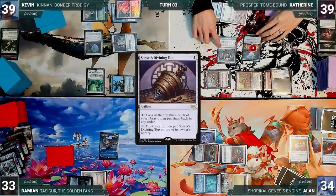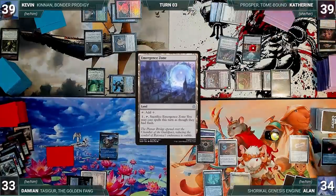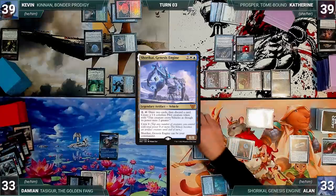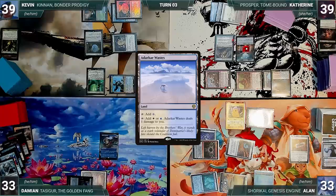Katherine activates Sensei's Divining Top, looking at and rearranging the top three. She moves to her end step, Prosper triggers, and she exiles an Emergent Zone. Alan draws and in his first main phase casts his commander Shorkai, Genesis Engine. Remora triggers and Damien draws. Alan activates Shorkai, drawing two, discarding Tezzeret the Seeker, and creating a pilot. He plays an Adarkar Wastes and gives the turn to Damien. During his upkeep Damien pays to keep his Remora. He draws and casts a Mox Diamond, discarding Urza's Saga, then passes.